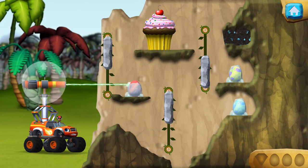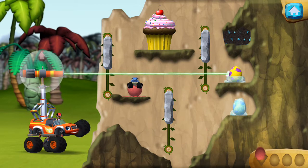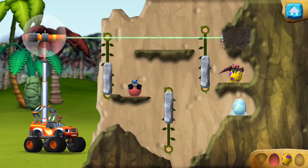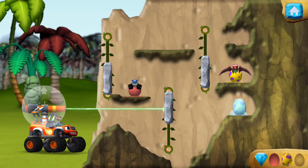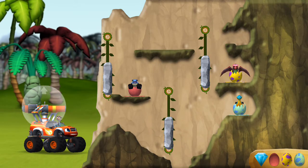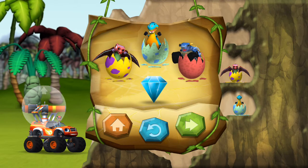Slide this wall to make a path for the laser beam. Hello, baby dino. We rescued a baby dino! You found the prehistoric gem. Come on, baby dino, we're heading home. You rescued three baby dinos and you found the hidden prehistoric gem.